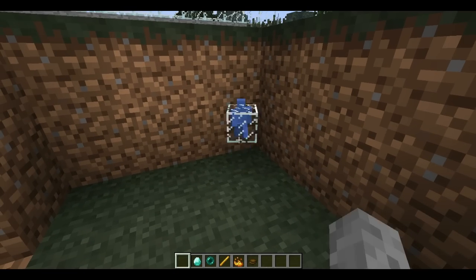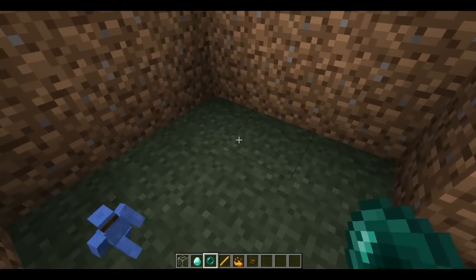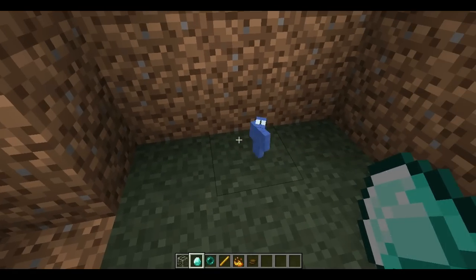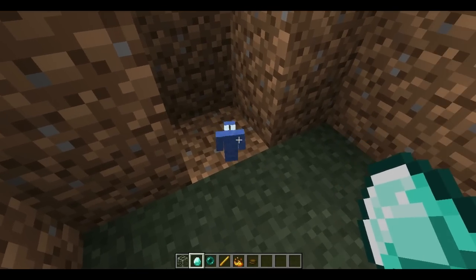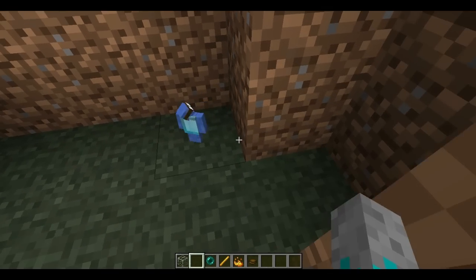This gives him glasses which helps him actually see an extra five blocks. Diamond makes him - well, it's diamond so it's going to be good - it improves him so he's pretty much a super clay soldier. And he also gets a little cape, yeah, showing it off to us.